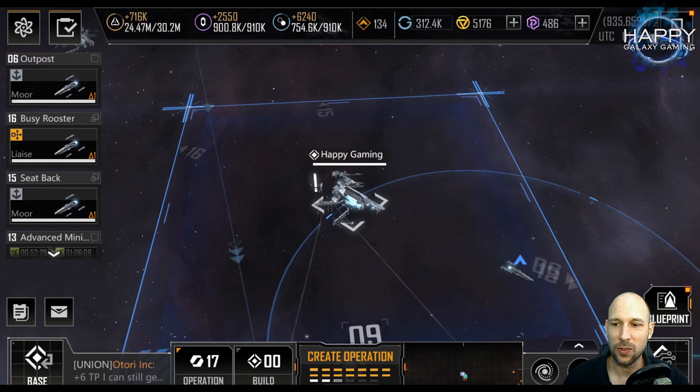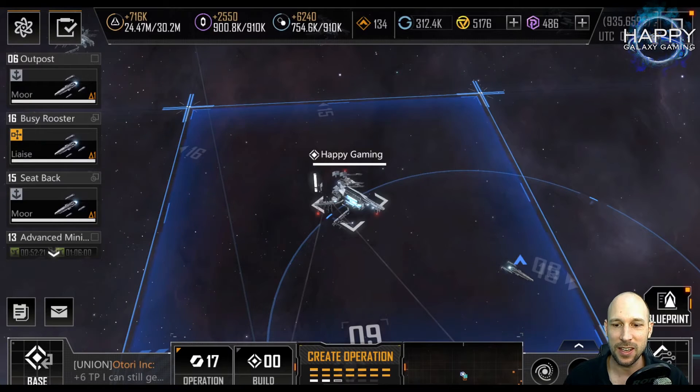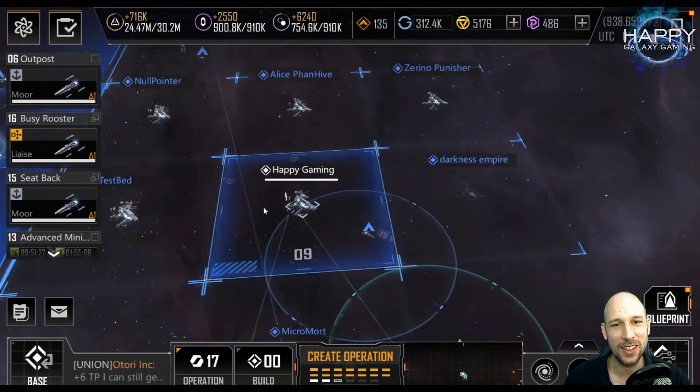Hello commanders and welcome to this video for Infinite Lagrange. My research is coming to an end - only 17 seconds left. I went for the setup: outstanding firepower, Antonio's Consortium, and direct fire weapon, which gives me good chances to get the Constantine module - always very welcome. Guardian C energy type destroyer, Nebula A and B - Nebula B is amazing, energy type corvette, one of the best - and the Vitas B10, not bad. The worst case would be a duplicate Nebula Chaser A, which would just translate into five tech points.